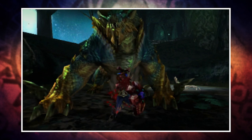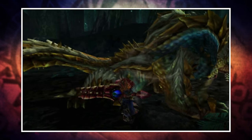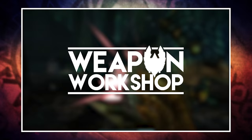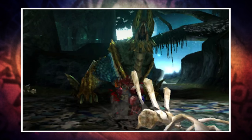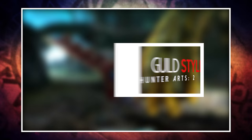Welcome back to another Monster Hunter Cross, or Monster Hunter Generations, video. Welcome back to another episode of the Weapon Workshop. In the last episode we took a look at the Hunting Horn, and in this week's episode we are turning our attention to the final melee weapon, the Gunlance. If you've missed any of the previous workshops you can find a link to the playlist down below, which now includes all 11 melee weapons. Range weapons are coming very soon.